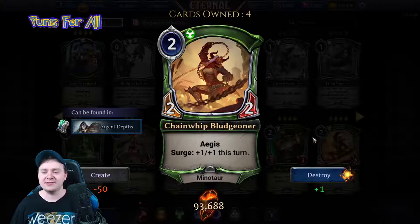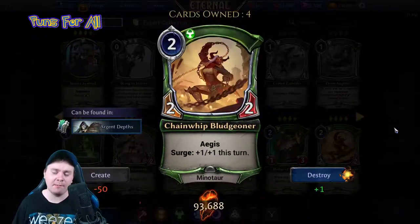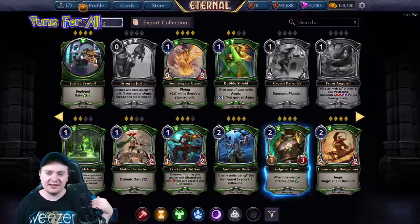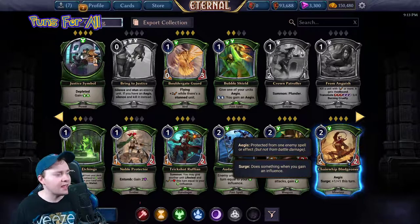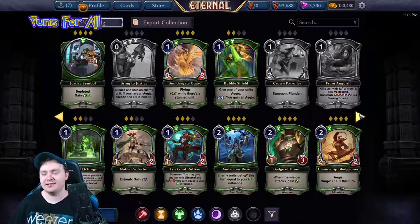Four stars! Especially when you put Badge of Honor on the Chainwhip Bludgeoner, it just gets crazy. It doesn't matter who gets the Badge of Honor — as long as they're attacking with Chainwhip Bludgeoner attacking, you're getting that buff mid-combat. It's great, it is so great.